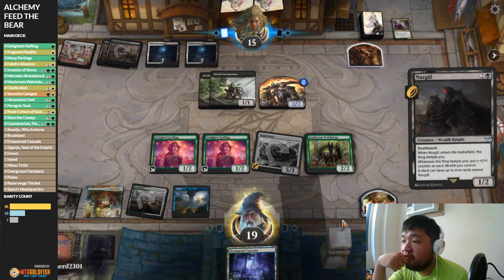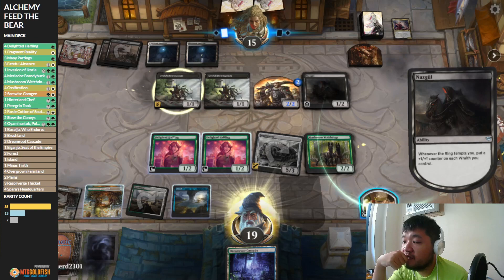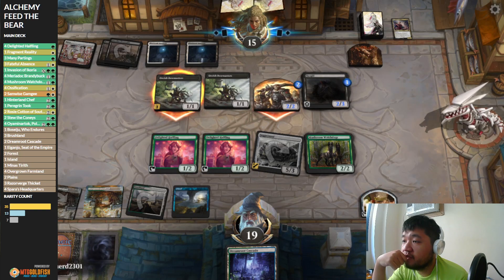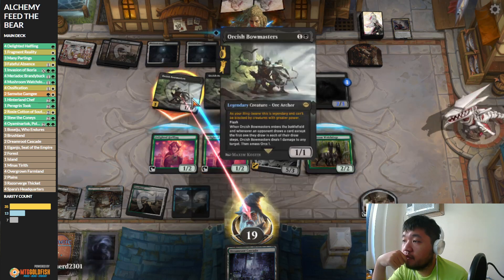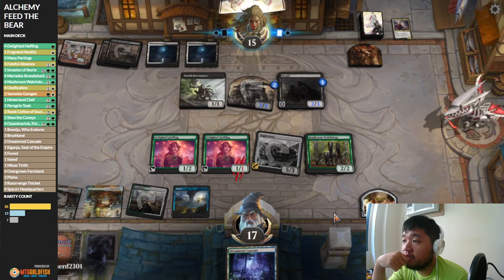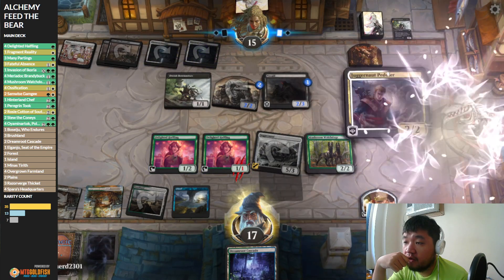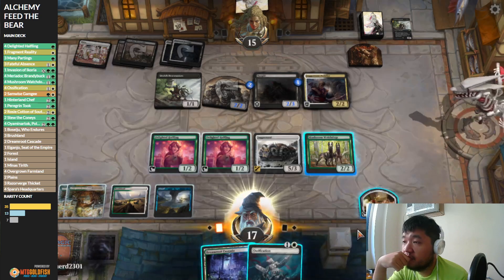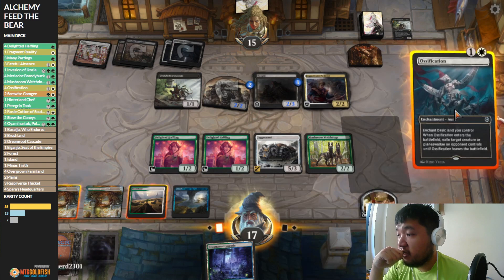Everyone just plays Nazgul. The opponent is probably still not going to attack with Bowmasters — oh, they actually are. Do they have a third Orcish Bowmasters? They probably do. Oh, it's just a Juggernaut Peddler — that's fine, it just reveals a land. We can Ossify the Nazgul. Yeah, I kind of want to do that.